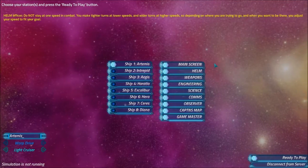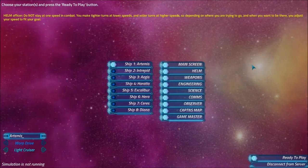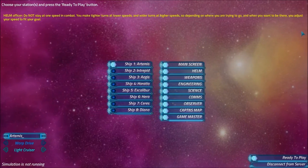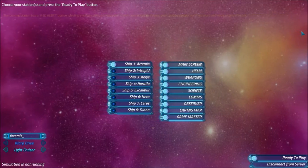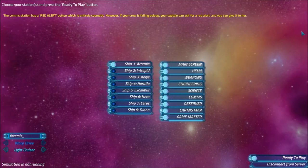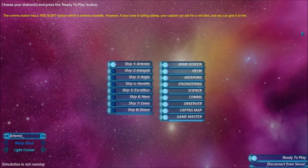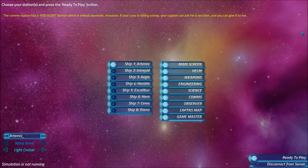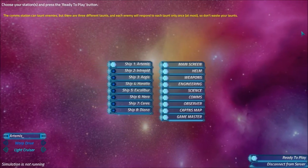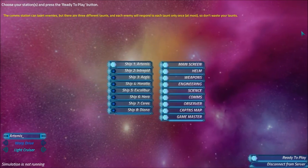I've connected to it as a client, selected all of the stations, and when I select start on the other window the game will begin. You need to have a helm and a weapons console connected in some way to the server to begin the game — either one instance running both, or two separate computers. You can have one computer running multiple stations on the same screen or in two different windows.